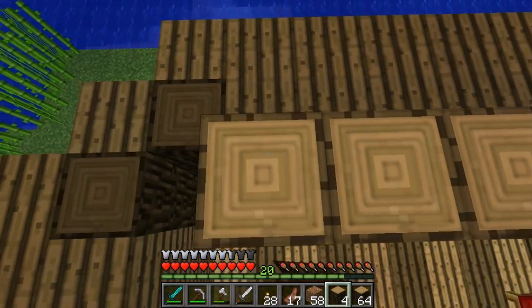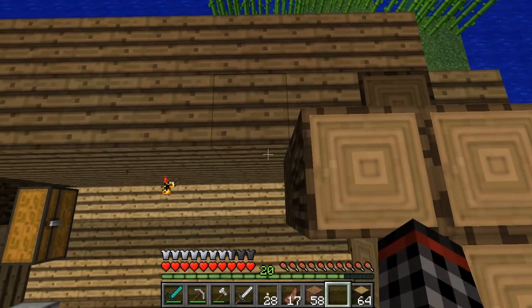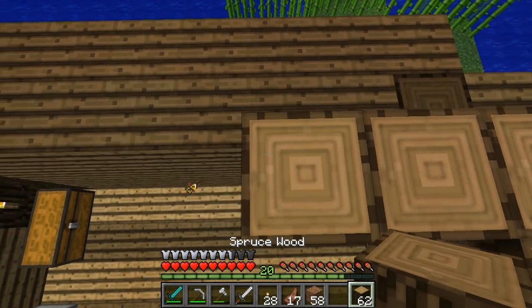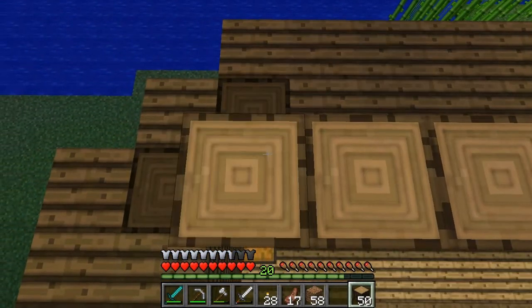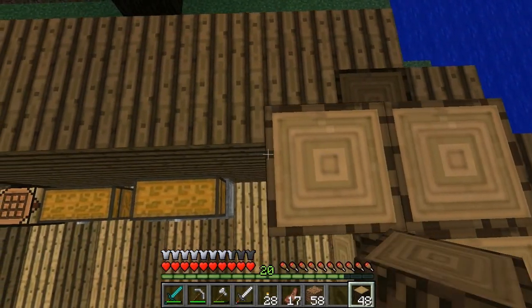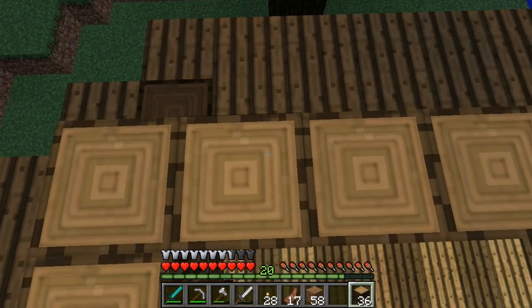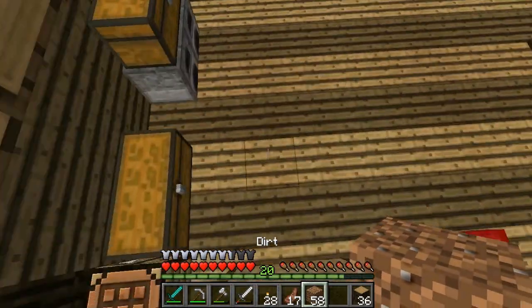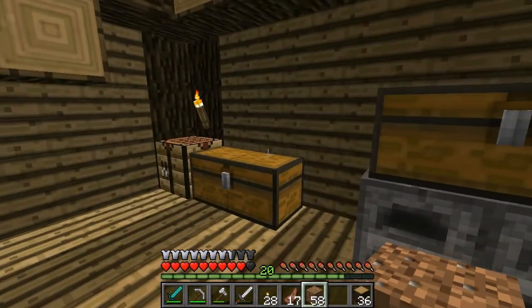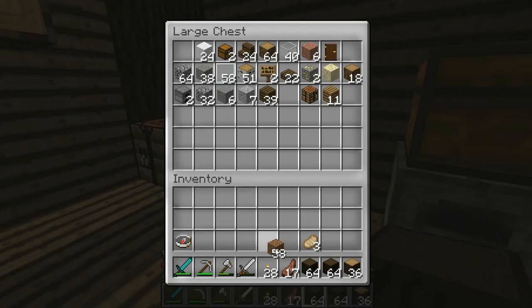That's the overhang — that's the stairs I've got going on. I did get a bunch of spruce saplings so I may have to plant some more. I wanted to make a start on the roof, but I just had an idea — instead of more spruce, I'll get my dark oak out. I keep looking in the wrong chests.